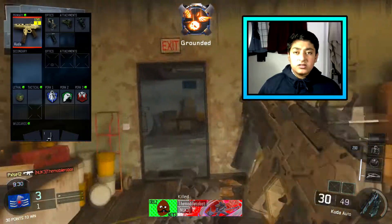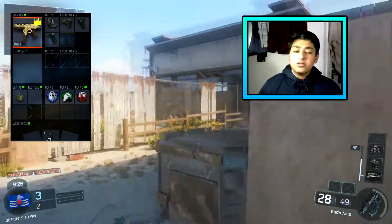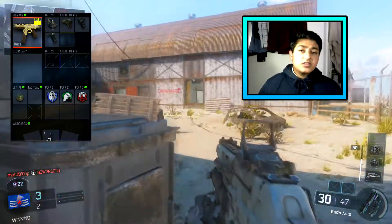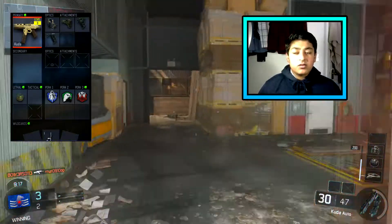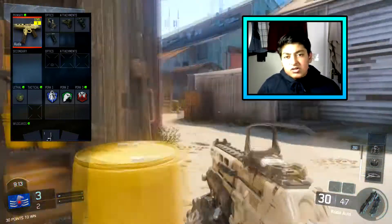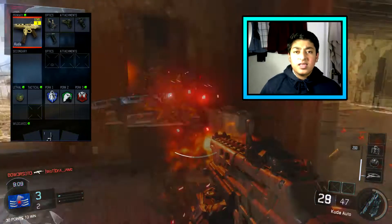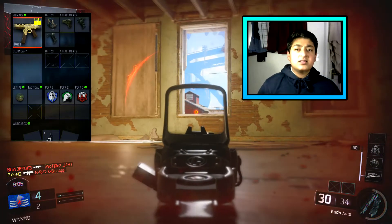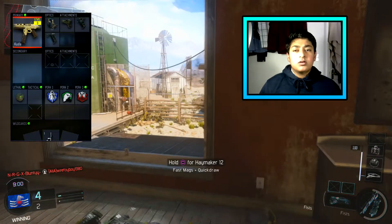As you can see on screen I've put a sight on it, but you don't need to — it's up to you, it's your preference. The first attachment I've put on is grip, so there's less recoil. I've also put on stock — because when you're running into situations you can stay aimed in while moving, so you can still move quite fast and be ready for what's coming around the corner.